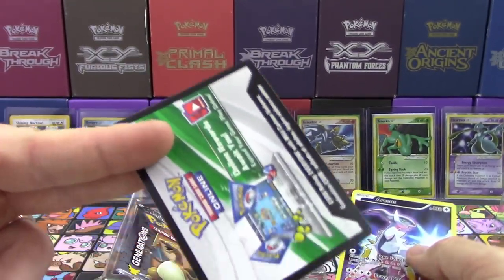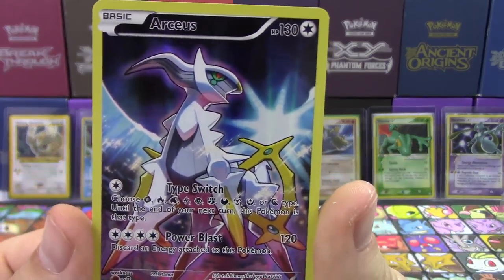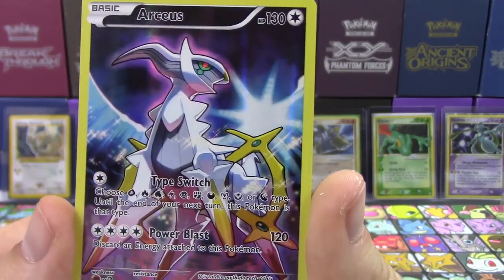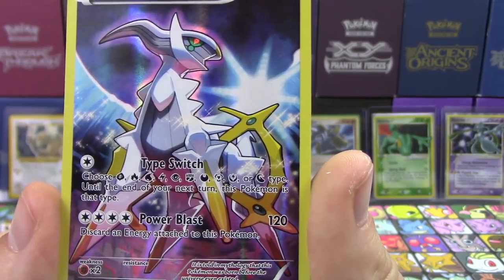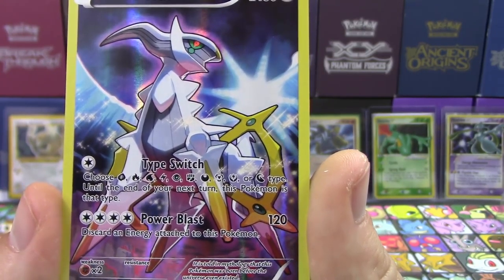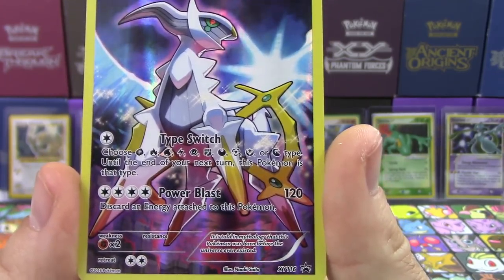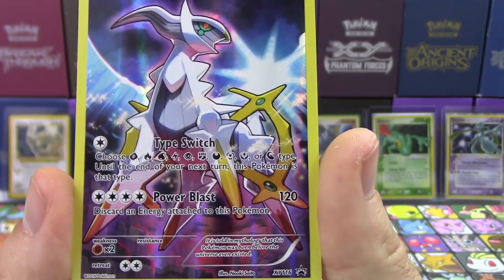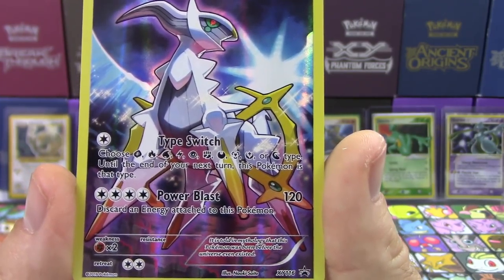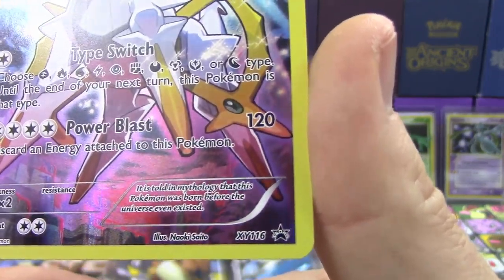We got our usual code card for our packs, and we also have this full art Arceus promo here — 130 HP. You can choose fire, grass, water, electric, psychic, fighting, dark, metal, fairy, or dragon type until the end of your next turn, and this Pokemon is that type. We also have Power Blast, which does 120 for four colorless energy — discard an energy attached to this Pokemon. This is X and Y promo number 116.